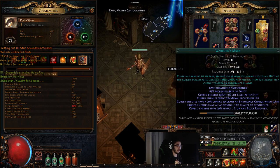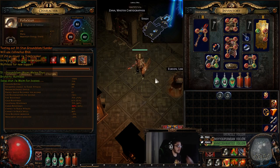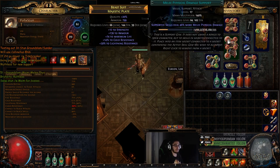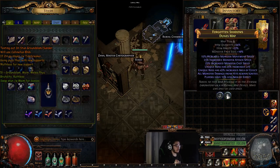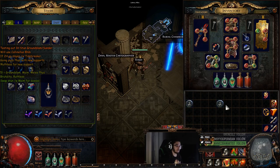I originally was testing it out with Ground Slam and not Sunder, but it just seems that Sunder is just so damn strong, which kind of makes me upset. I can clear maps and everything just fine with Ground Slam, but Sunder is just so much quicker. So I want to show you guys two different variants — I'm going to do Sunder with less AoE, and then I'm going to do a regular Dunes with Ground Slam.